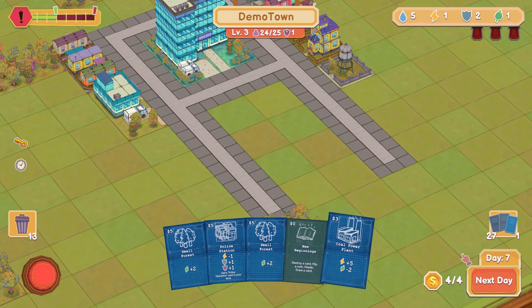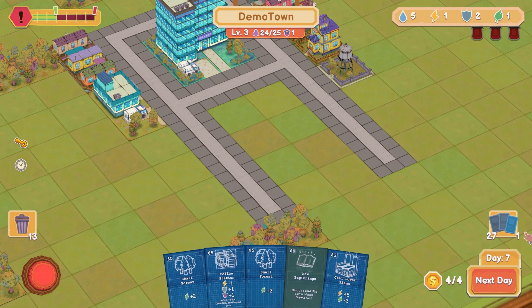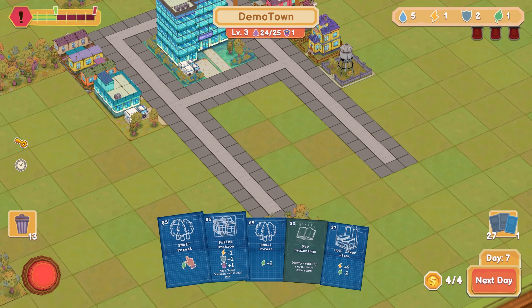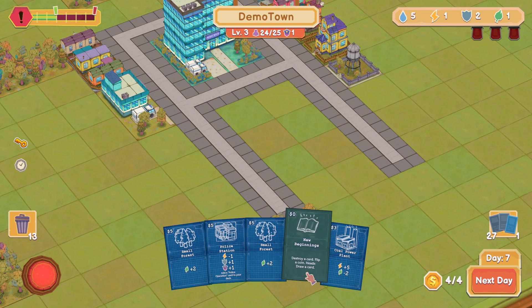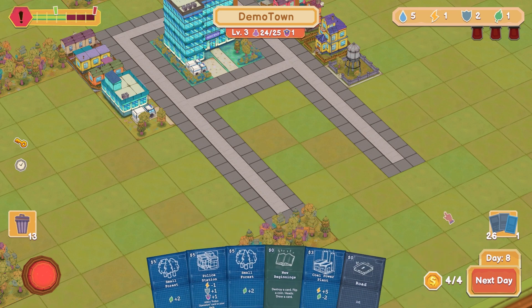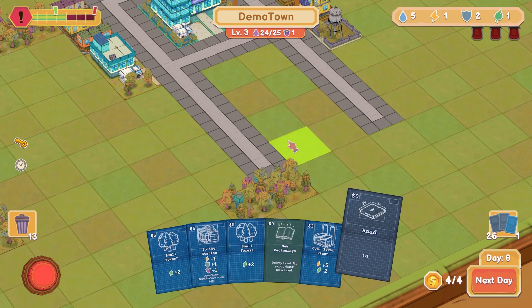When I go through all of this it'll recycle back in. Plus five electricity — I can't afford to lose the nature, that's no good. Can't build you guys yet. Destroy a card, flip a coin, draw a card — do I want to destroy anything permanently? I don't know that I do. These things seem important. I guess I got a road — fine.